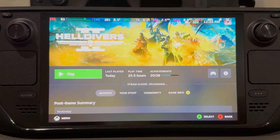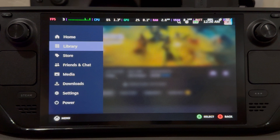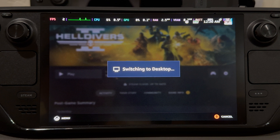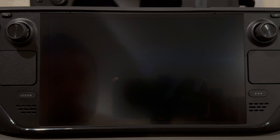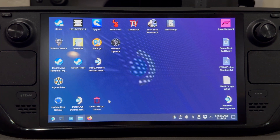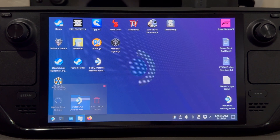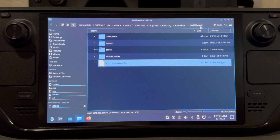Now that we have our changes made, we're going to need to go to desktop mode because we are going to edit a config file. I've only noticed maybe a one or two frame increase adjusting the config file, but considering we're fighting to keep 30 frames, one or two frames is well needed.